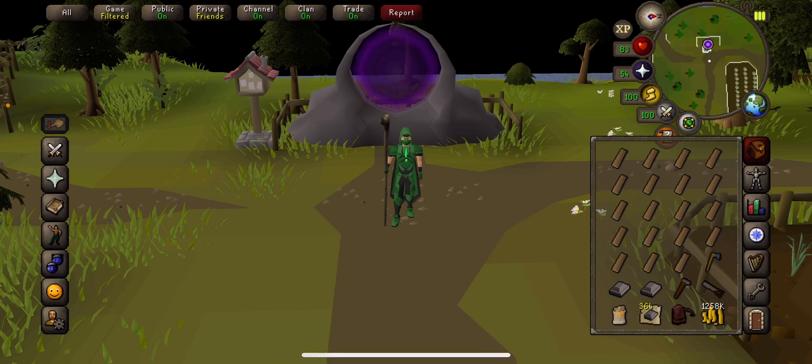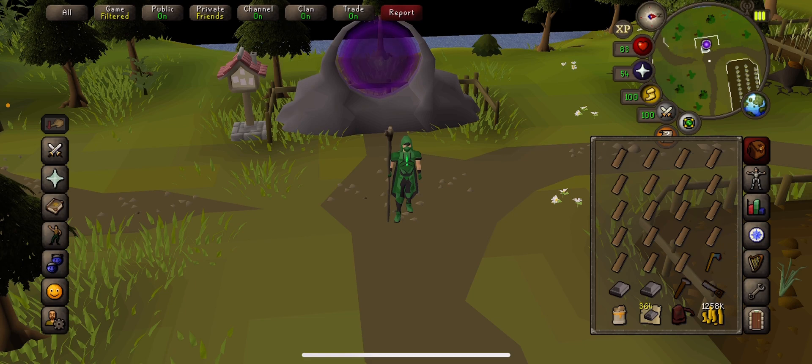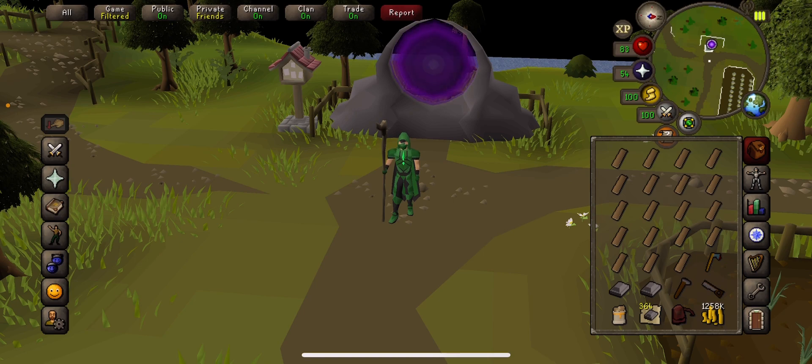Besides that, you're going to require Steel Bars — they aren't needed every single contract but I always keep two in my inventory because I now have the Plank Sack, which means I'm doing three contracts per run. Other than that, an axe for cutting your oak logs unless you're a normal Ironman and have them stored in your bank. Hammer and Saw are required, cash for the Sawmill, and a Rune Pouch for your home teleports.